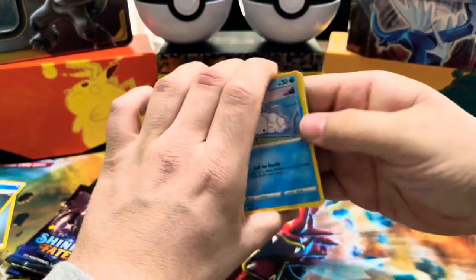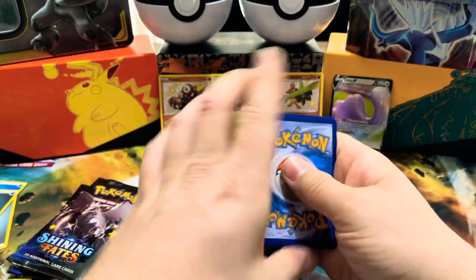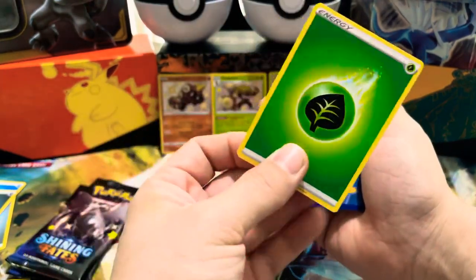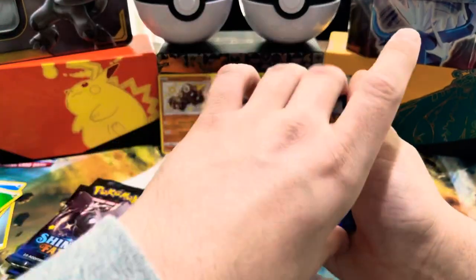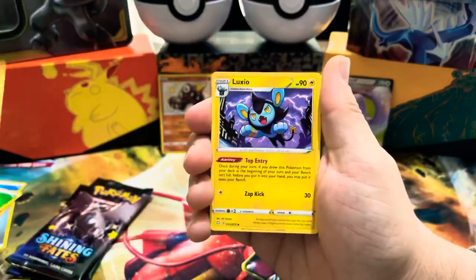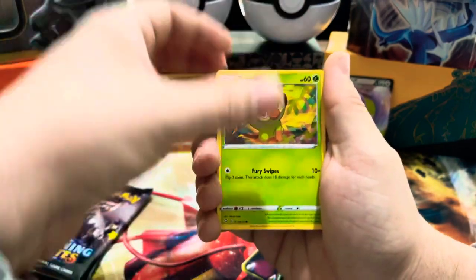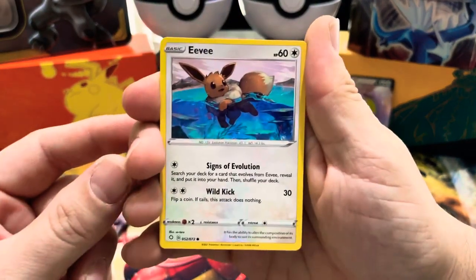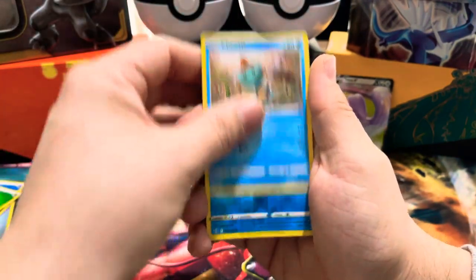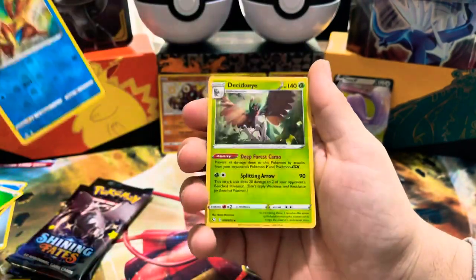Back-to-back call-outs too! What do you think — electric? I'm gonna say grass. Or leaf, sorry — same thing, it's all good. Eldegoss, Tropius, Luxio, Snom, Grookey, Eevee, Swammon, Morpeko, Choodle... first time we haven't gotten a shiny in this pack. But then a Desi-joie holo — let's go!